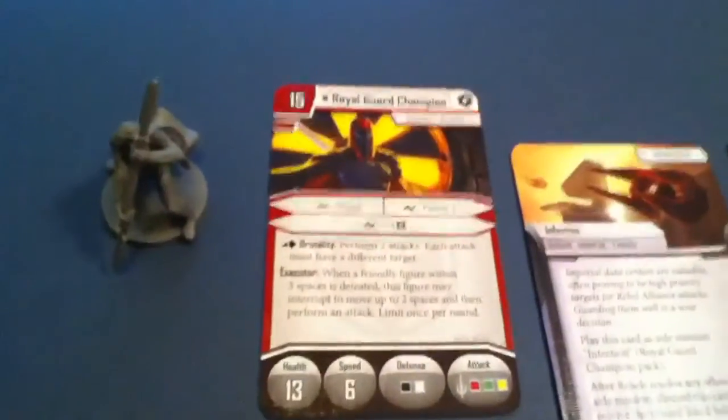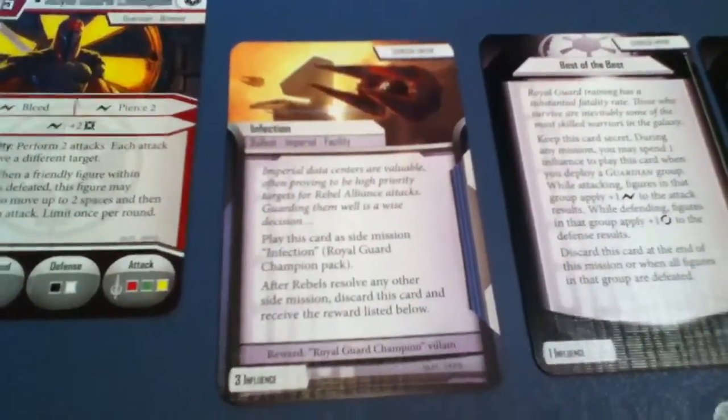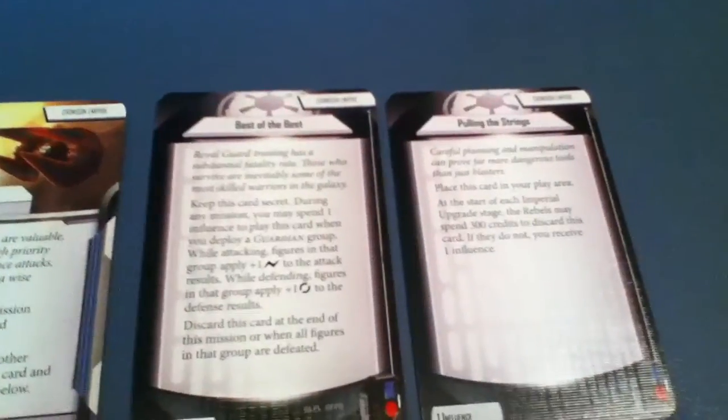Similar card to what we got before — same deployment card. Our agenda this time is Crimson Empire. We have Infection, which is a mission that can reward you with that villain. Then to go with it, we have Best of the Best and Pulling the Strings.